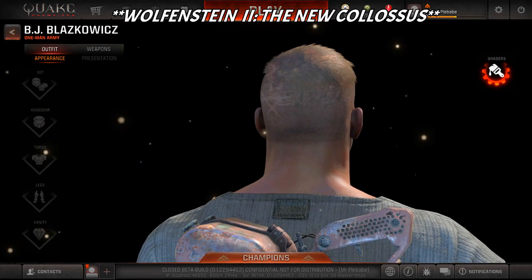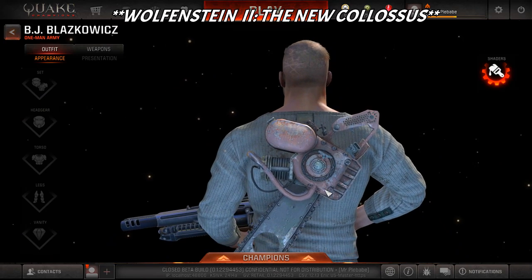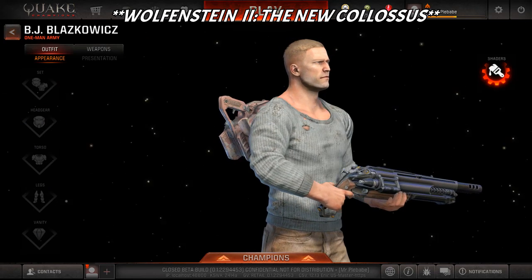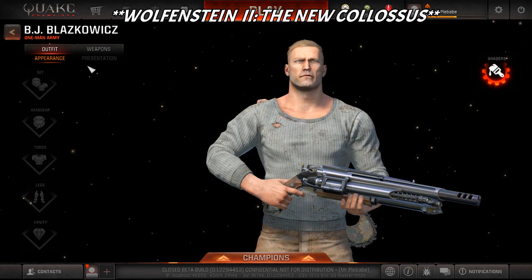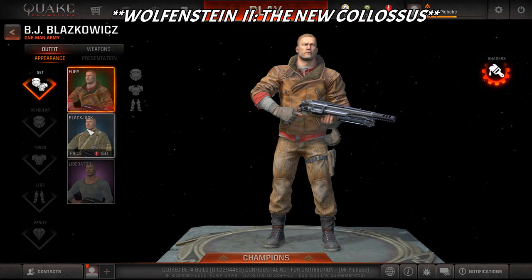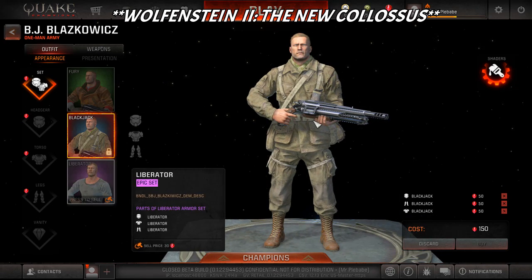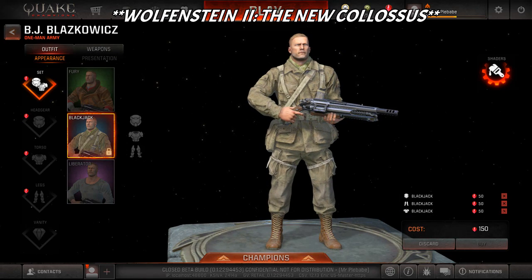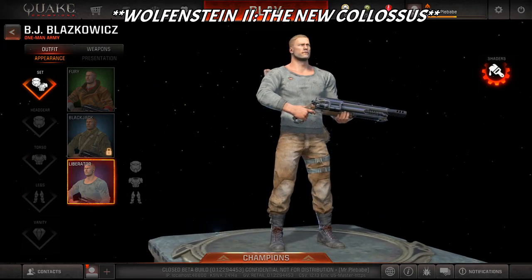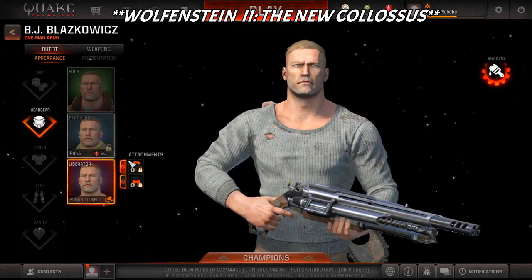He's also got some stuff on the back of his head. I'll zoom in on the chainsaw - looks pretty cool, he's a pretty detailed character. I haven't actually played him yet but he looks badass. Let's check out his appearances. The sets are: Fury, which is the original one; Blackjack, which is like a military uniform, a United States uniform; and then the Liberator, which is the legendary one I got. It looks pretty cool, kind of basic but I like it.